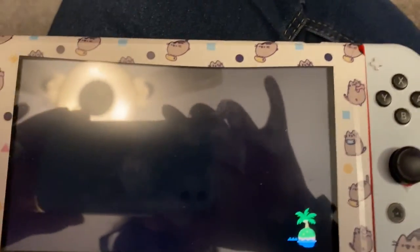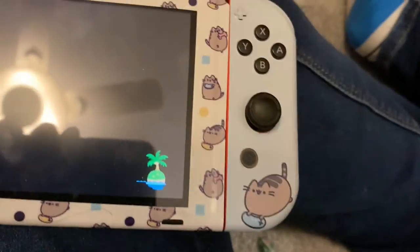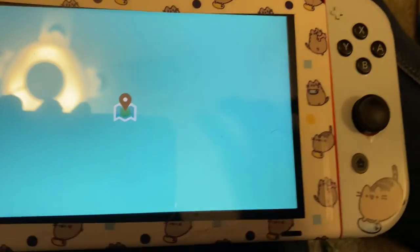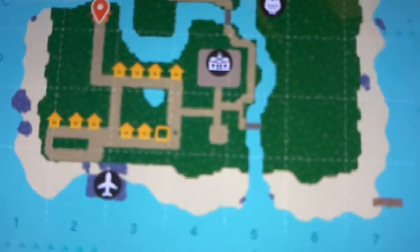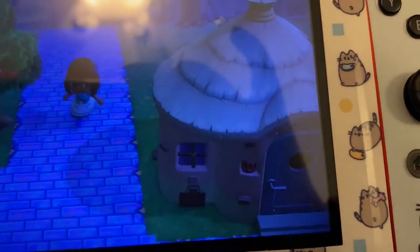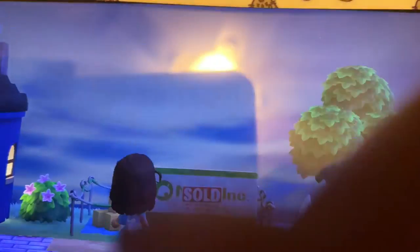My camera decided to die, but I'm going to show you that this method actually does work. Otherwise you'll just have to do it one day at a time for three days straight. Carmen isn't there anymore now that we did that. We're going to go to where Carmen's house was and there's a sold sign on it. It says spot reserved for Marty's new home. There you guys go.